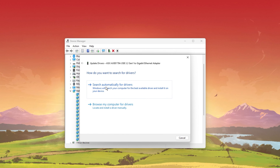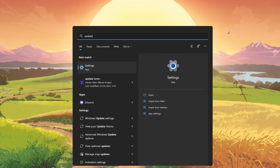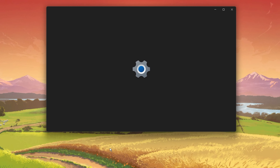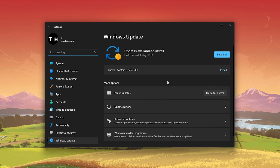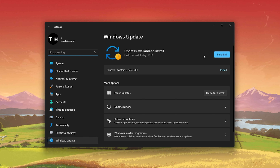To further troubleshoot network-related problems, I suggest updating your network adapter's driver. To do so, search for Device Manager in your Start Menu to open it up. Here, expand your network adapters, right-click the one you are using, and select Update Driver. Finally, click on Search Automatically for Drivers. This will take a second to download and install the latest network adapter driver.